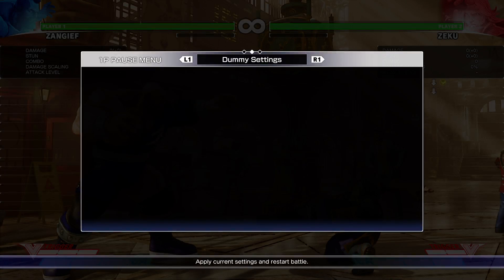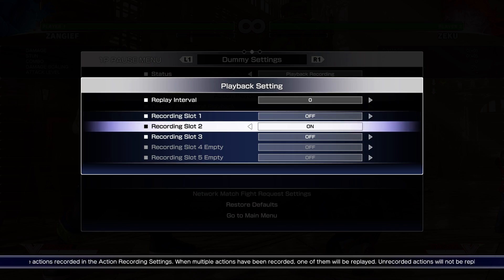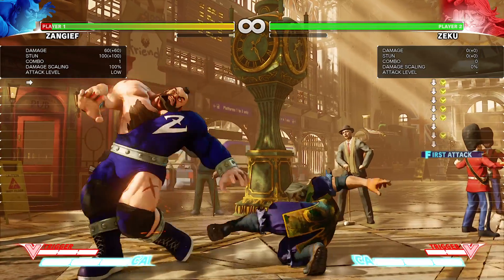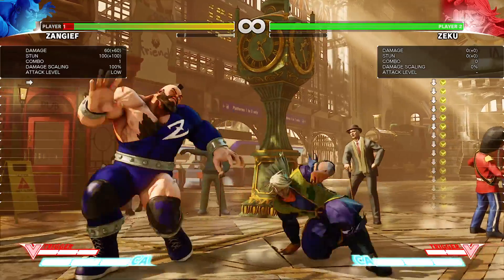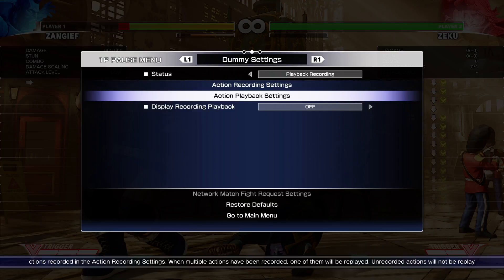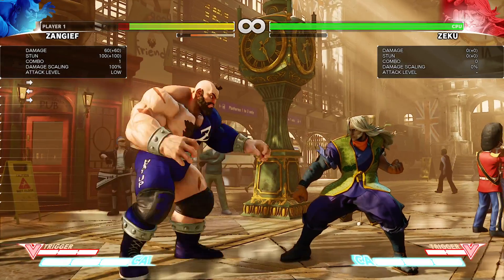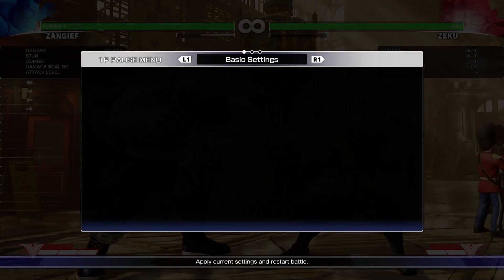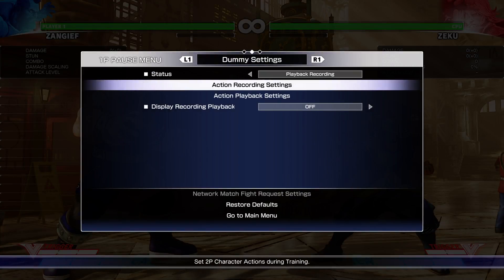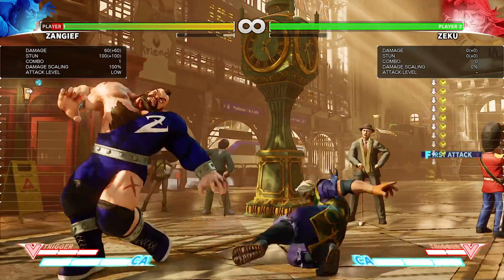Now let's have him stay crouched and see how that plays out. It's a little bit slower than some of his other options, but for the range it's good — really not bad. That's a good speed for the range.